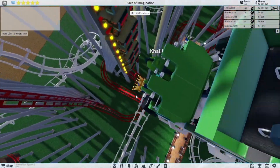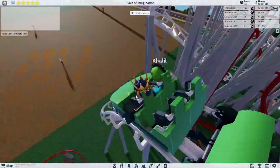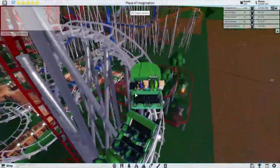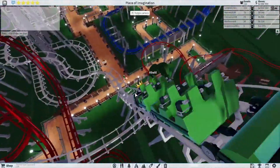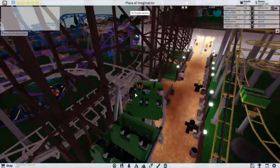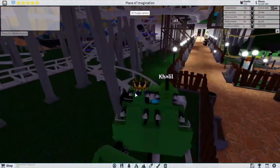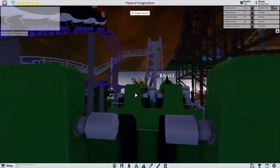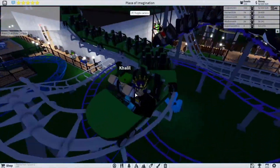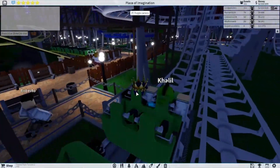This might actually be my favorite roller coaster - you twist on the way down, it's really cool. Then you go up, around, down again, up very very quick and fast, down again, around through the wooden coaster train, around here, go back up, around again. And that is the roller coaster.